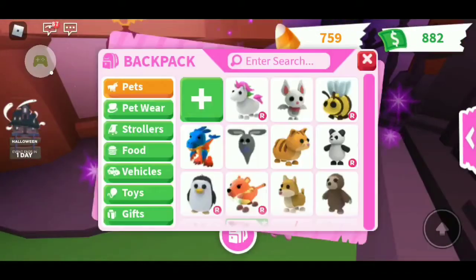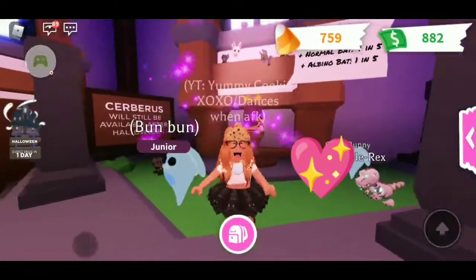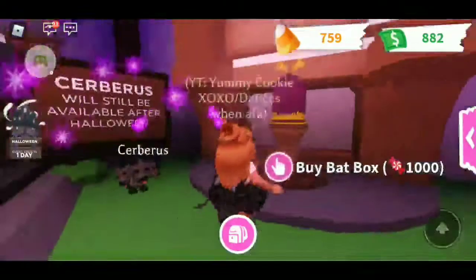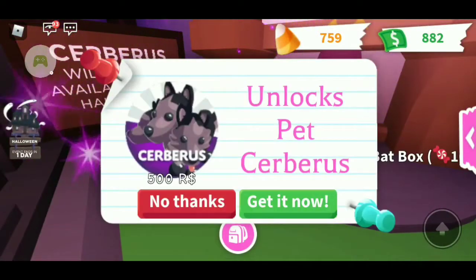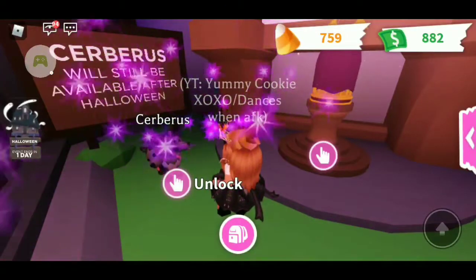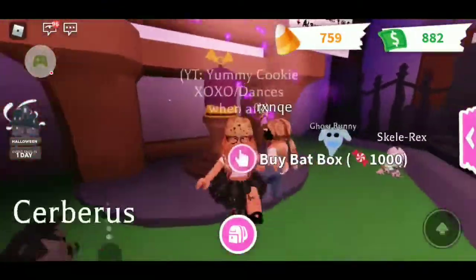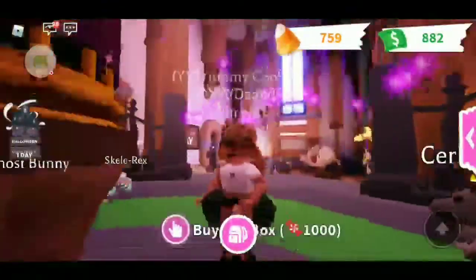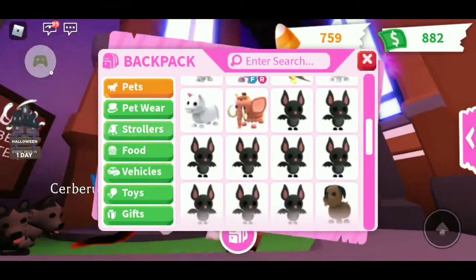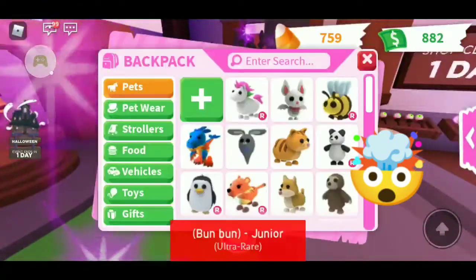There's the ghost bunny for 4,000 candies. I actually have the ghost bunny right here — I named it Bon Bon. I love it so much. Bon Bon is just super cute. And there's the Cerberus for 500 Robux. That's a lot, but it's good that it's no more Robux than the Kitsune and the Gryphon. There's even the Bat Box for 1,000 candies. I actually have an albino bat that I got from it, and I have lots of bats — 9 bats!